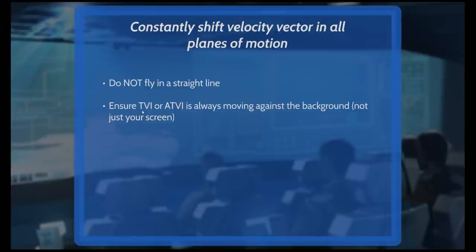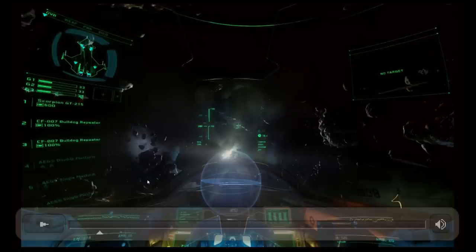You should know from previous lessons the velocity indicator and the anti-target velocity indicator — the TVI. It's basically a depiction of the arrowhead of your velocity vector. If you think of your ship as having a velocity vector coming out from it — and that doesn't necessarily go straight out your nose, you can go sideways in space — the TVI is the head of that vector. Wherever it's pointed, that's where your velocity vector is pointing.